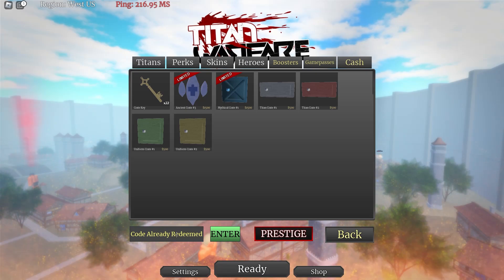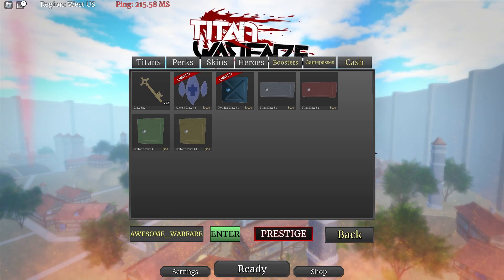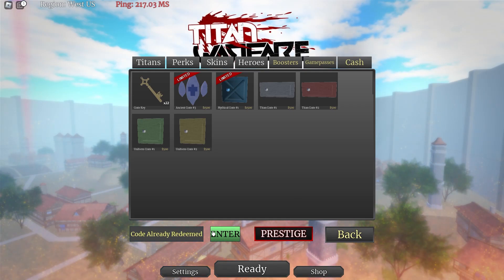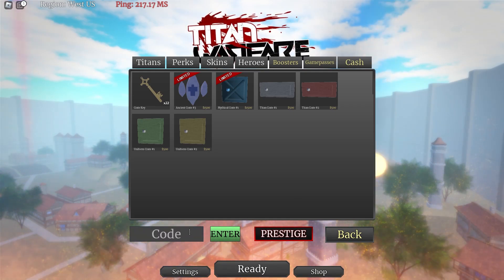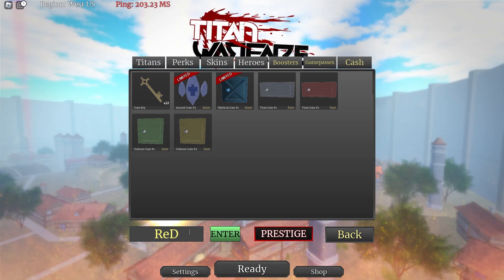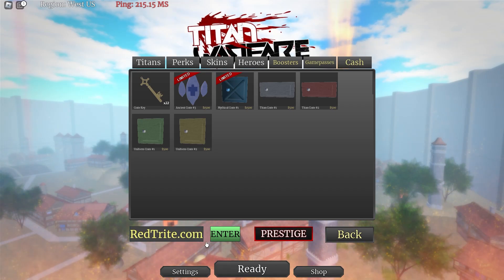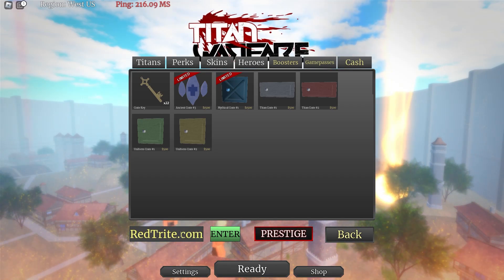The next code gives you 2500 cash — enter that code and get your 500 cash. Also check out my website www.urgerader.com where you can actually get codes much faster — links down below. It's a website for codes and it's meant for PC.